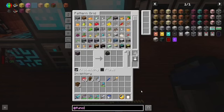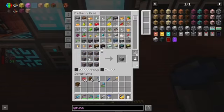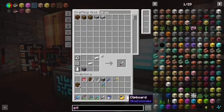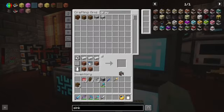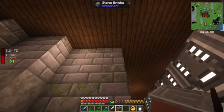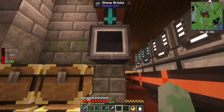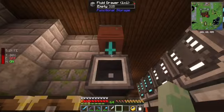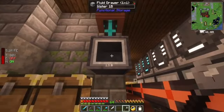Now, in addition to the item drawers that Functional Storage adds, it also adds fluid drawers. We're going to actually do this with spruce. We are going to craft ourselves up another sink, and then over here we're going to start setting up some fluid stuff for our Refined Storage system. We'll need to set this pipe to extract — very nice.